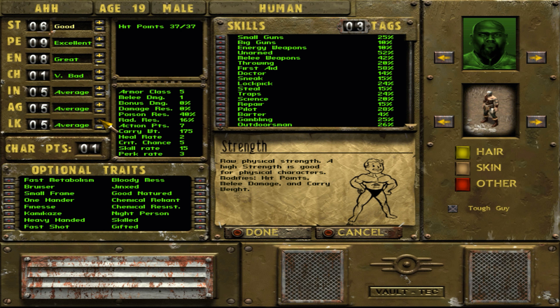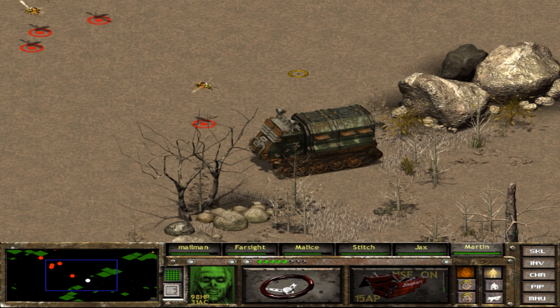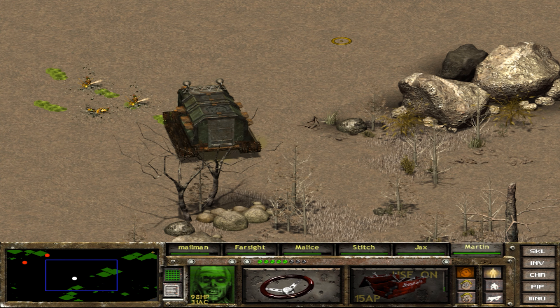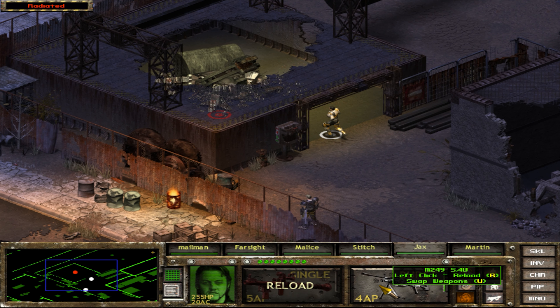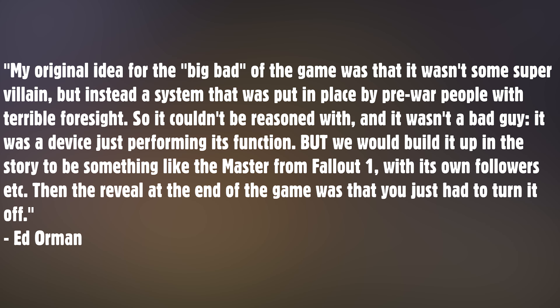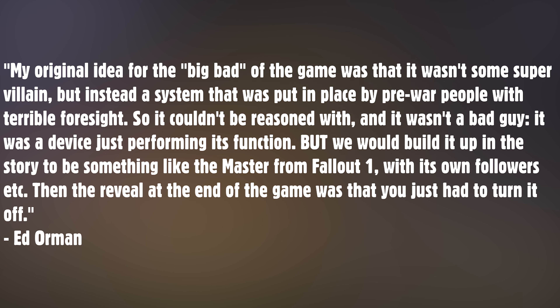Ed's original idea for the big bad of the game was that it wasn't some super villain, but instead a system put in place by pre-war people with terrible foresight. It couldn't be reasoned with — it wasn't a bad guy, just a device performing its function. They would build it up in the story to be something like the Master from Fallout 1, with its own followers, and then the reveal at the end was that you just had to turn it off.